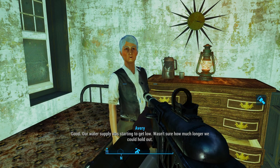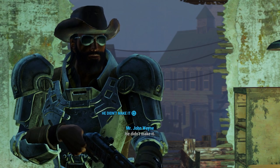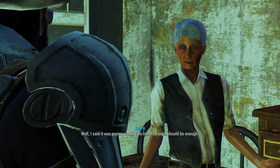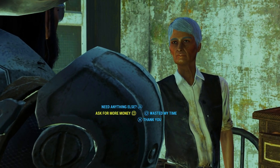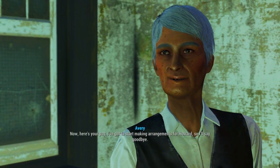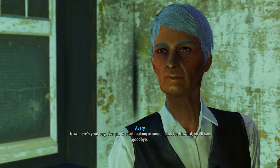Let's go talk to Avery real quick and then we'll head to the Cliff Edge Hotel. Avery says: "Wasn't sure how much longer we could hold out. Did you find Howard?" We respond: "He didn't make it." Avery: "I should never have let him go out there alone. Well, I said it was paying work. 200 caps should be enough. Thanks. Glad I can help you out. Now here's your pay. I've got to start making arrangements for Howard, so I'll say goodbye."